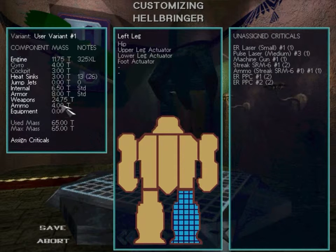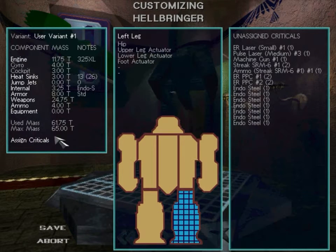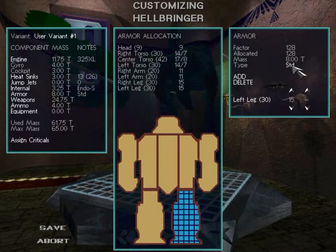I have to put them somewhere or delete things. Some other things you can do to help with weight and criticals are changing the internal structure type — standard is heavier, but endo steel requires criticals, so now there's a whole bunch to assign. The same thing for armor: standard armor is heavier, but ferro fibrous armor is lighter and gives more armor points to assign to the mech.